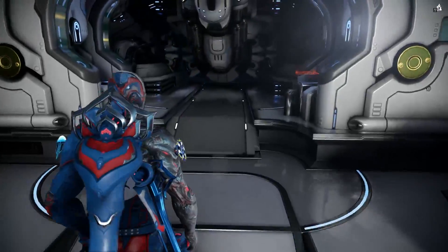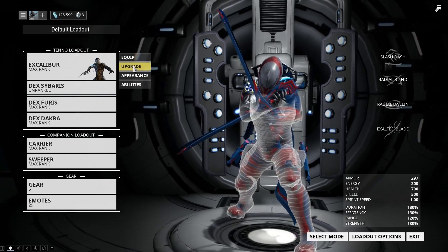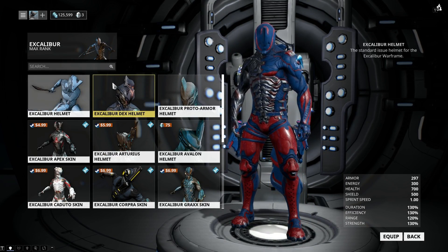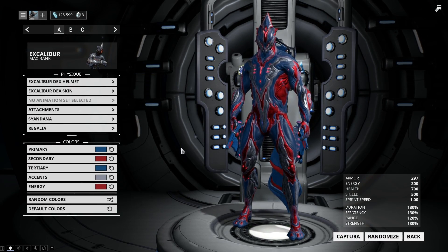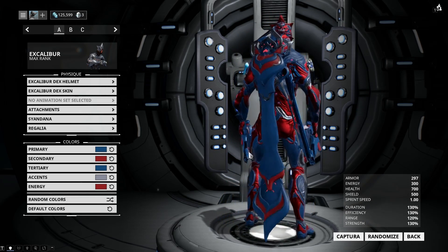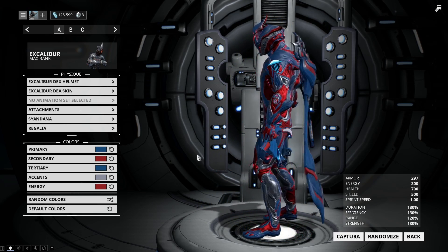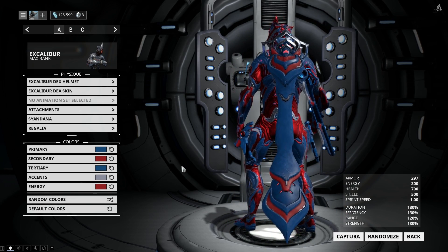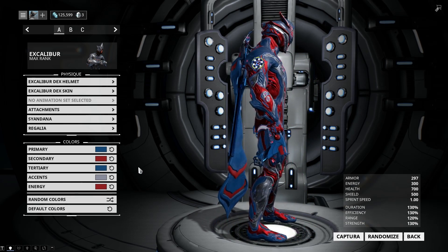So yeah, let's go take a look. These are the ones that I've had on this account since last year. I'm going to go to appearance — the Dex helmet and the Dex skin. Granted, I've got a different color scheme on this alternate account with the whole three platinum on it, but that does look pretty nice. There is the Sayandana as well, and you can see the Sabaris on my back.